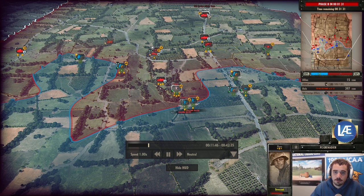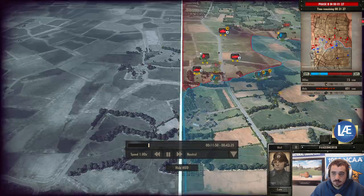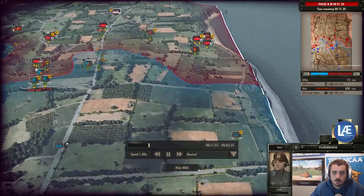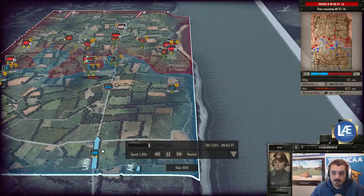We've got a Panzerwerfer now moving forward — so there's some rocket artillery on the field. A bit of quietness has fallen across the line. We've got what looks like the Normandy beach right here — based on these steep cliffs, most likely this is an Omaha-type beach.